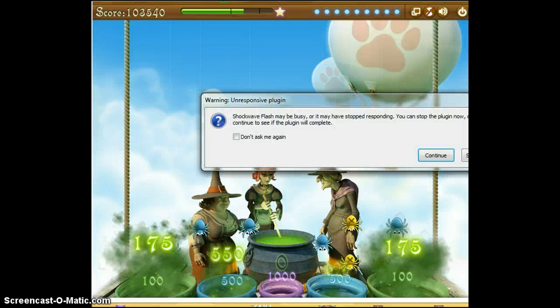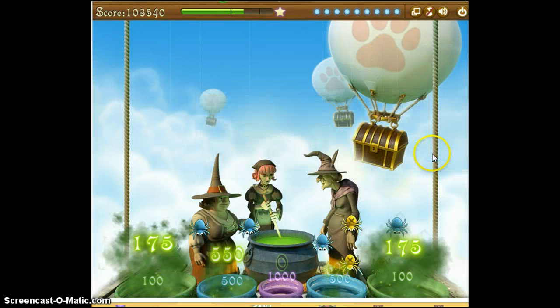I did get at least one star. I do not know what my final score is. They're still bouncing. What can I tell you? But I did pass. Because it froze, I get to play again — not that I want to. I'll probably wait until later, but so far this is what we've got. For right now that score is 103,540. It's probably higher than that in reality, but that's what we'll take.